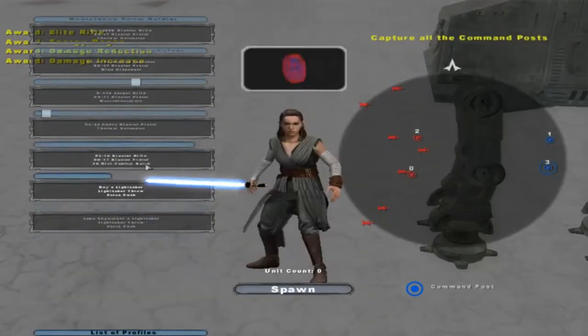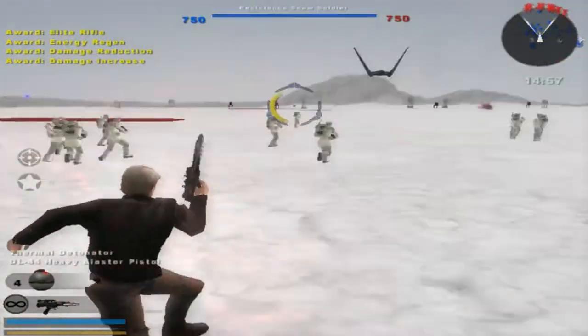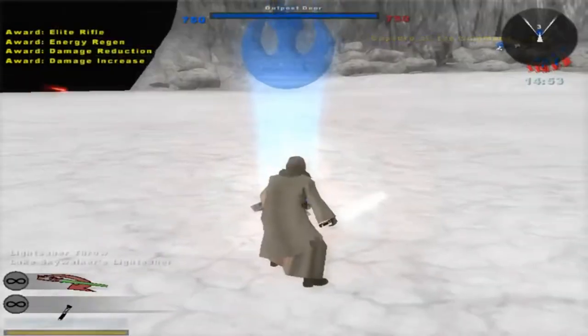I'm just gonna show LitFam, if he's watching this real quick, that for Han Solo, for some reason, I can spawn him on the map. Safe. No crashes whatsoever. Just wanted to make that clear real quick.